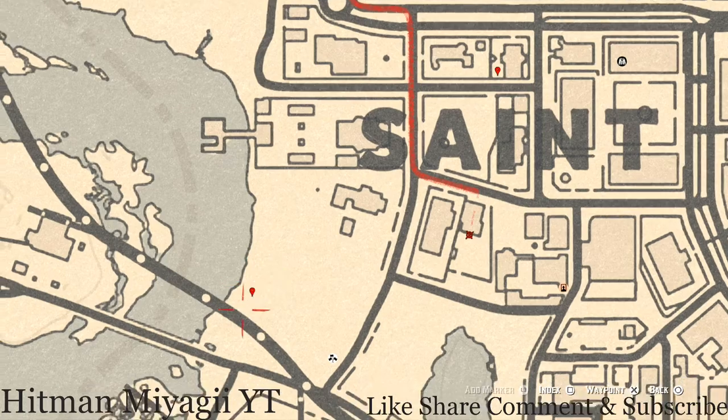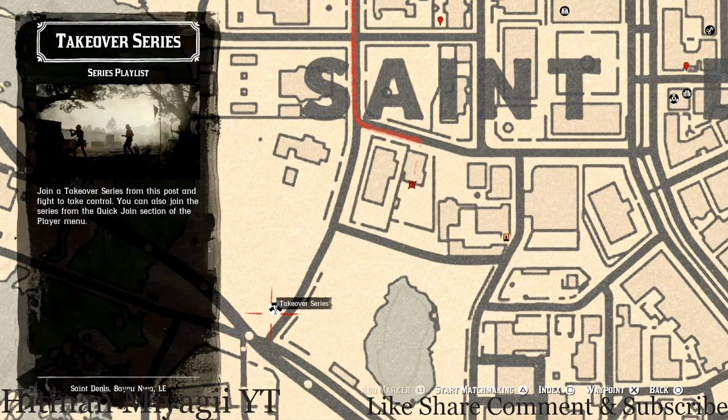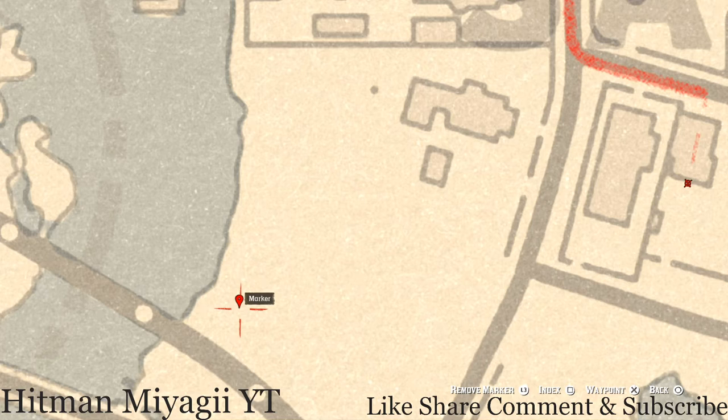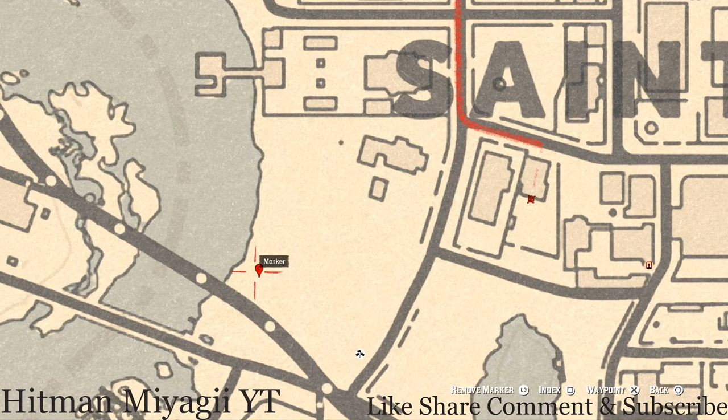Over here in the landfill area — basically a bunch of trash — come to this location with your metal detector and you will dig up a random lost jury. I cannot tell you which one, but look for wagon wheels and all kinds of stuff in this location and you'll know you're in the right area.